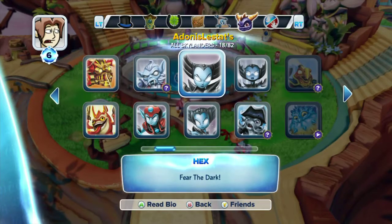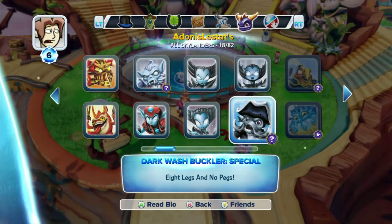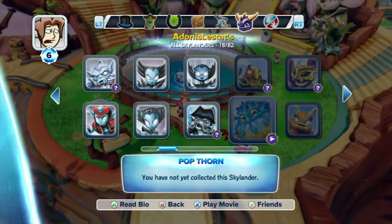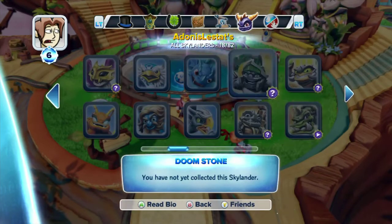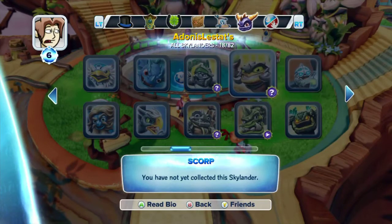This lets you know which ones you have unlocked or used throughout gameplay. You can see here we have three different Hexes: Hex, Hex Series 2, and Hex Lightcore — so that's what Mama Bear uses a lot. A lot of these, since we found the soul gems, have a little play. I can press X to play the movie and preview the characters. Anything I haven't found a soul gem for gets a question mark.